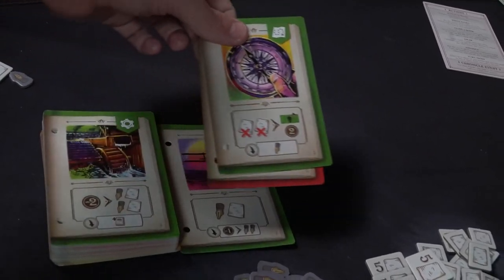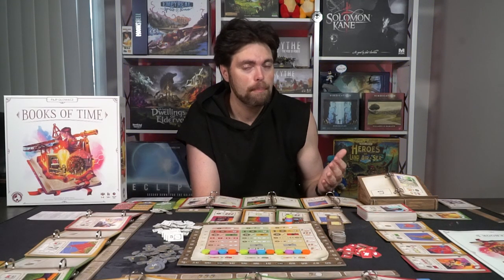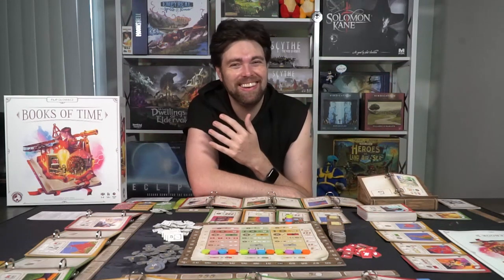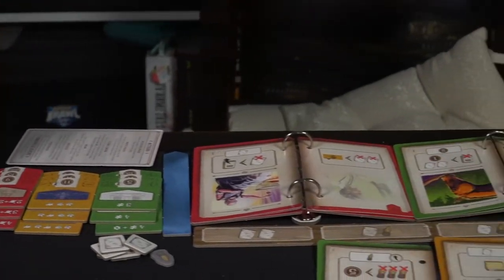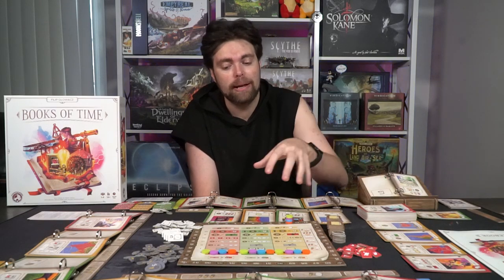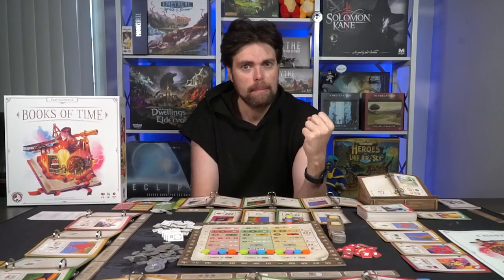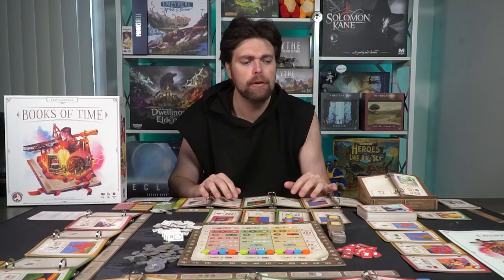You'll most likely be activating pages, writing pages, and drawing pages the most. Closing your book happens when you run out of pages or want to reset, though it wasn't done very often in my playgroups. Turning pages is useful especially for objectives - maybe you need to revisit a specific page type you've already passed, or you don't like the current actions available. The chronicle actions vary in usefulness by round - sometimes neither benefits you, sometimes both will, and sometimes one specific action is exactly what you need. Each player is essentially playing their own game with not a lot of interaction from others.